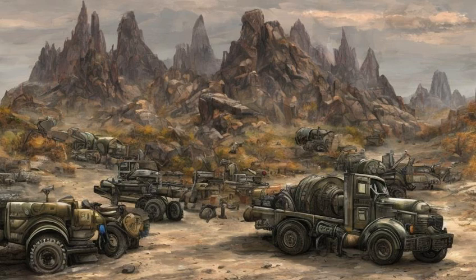Suit of Power Armor outside Dry Rock Gulch, on a trailer truck with a blue container between two military vehicles on the road to the west.